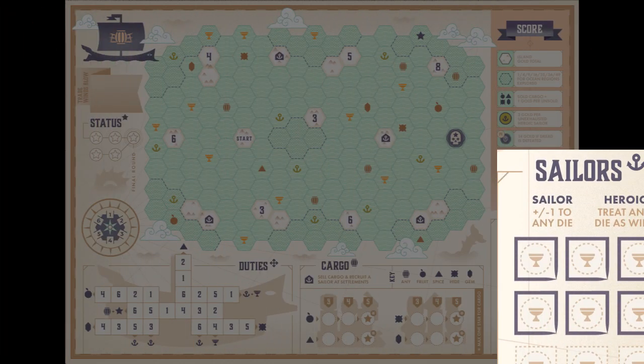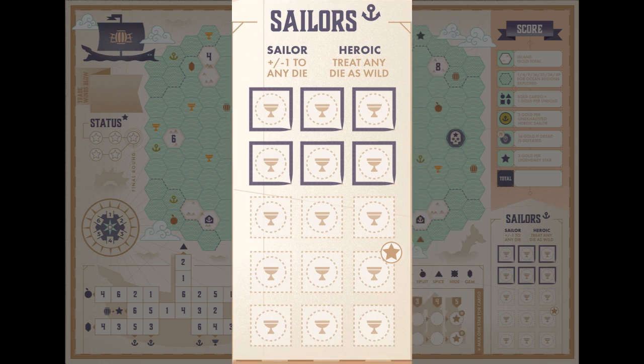Sailors use the icon of an anchor. Each game, you start with six sailors, represented by the boxes drawn around at the top of the 15 sailor options. If you acquire a new sailor, you would draw a box over the next available. If you land on an icon which looks like a goblet, that makes the sailor heroic. And if your sailor is not crossed off, you can circle the goblet — that is now a heroic sailor.